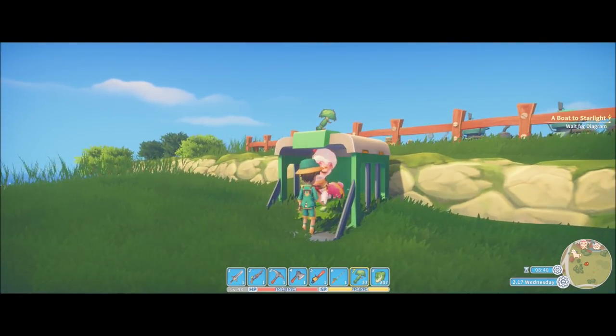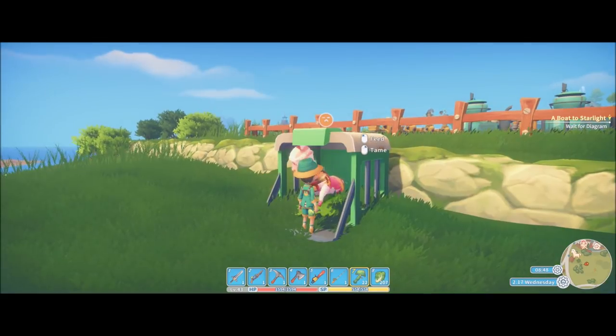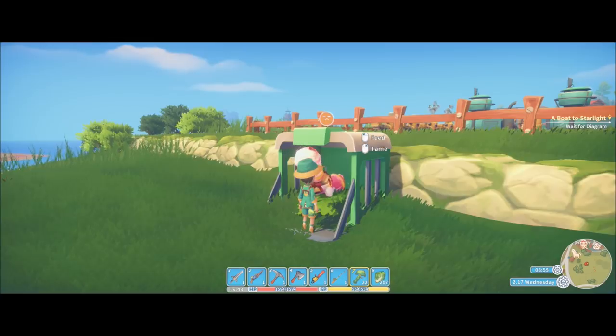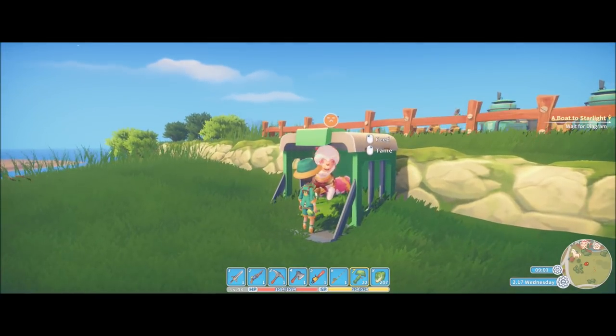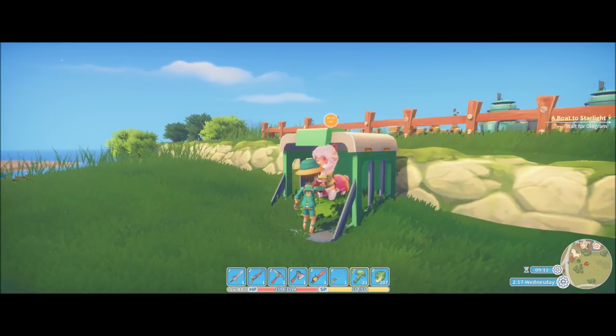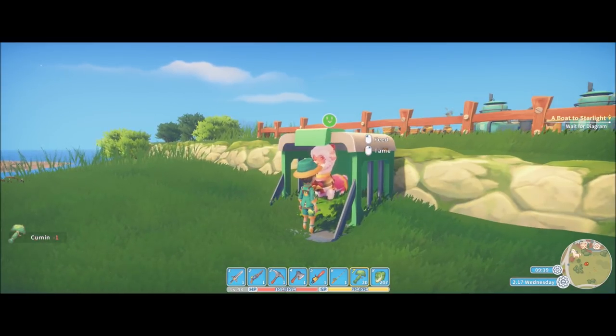So, one feed. As you can see, it is currently unhappy but it's not angry. There are actually five different levels of that little smiley face above the cage. There's red, which is angry; there's this, which is unhappy. Let me feed it one more time. There's the yellow, which is neutral — and as you can see, I'm feeding it cumin because that's what it asked for. There is the happy, which is the light green there. And then one more time, the ecstatic, or the super happy.